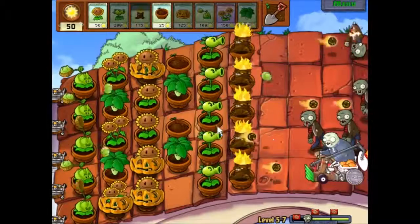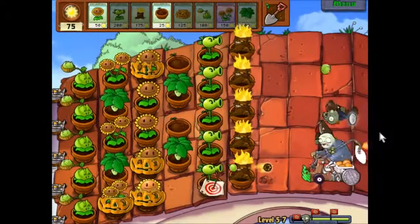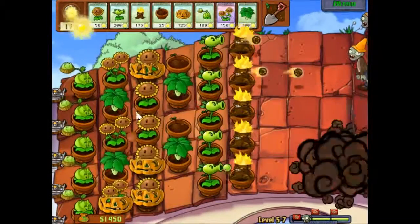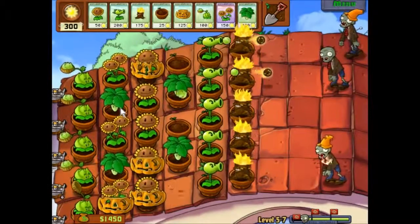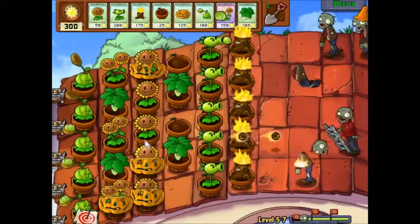That shoots peas — like the repeater pea or whatever it's called. I forget — it's not of any consequence anyway, but it's pretty awesome. I think it's like 4,000 gold — 4,000 bucks or whatever the currency is. Yeah, 4,000 bucks — I don't want to pay that.